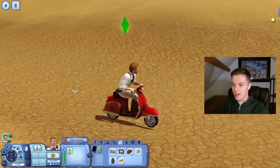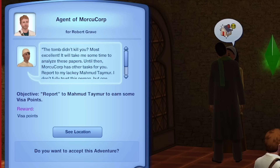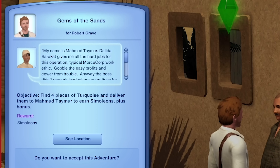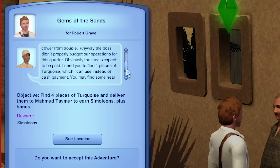Dalida, have you not moved this entire time? You must be expecting some very exciting post if you've been sitting at your post box for that long. The tomb didn't kill you. Most excellent. It will take me some time to analyse these papers. Until then, MorkiCorp has other tasks for you — report to my lackey, Mahmud Tamer. I hate being told what to do, but all right. Mahmud says: the boss didn't properly budget our operations for this quarter — I need you to find four pieces of turquoise, which I can use instead of cash payment. You may find some near the pyramids across the river.